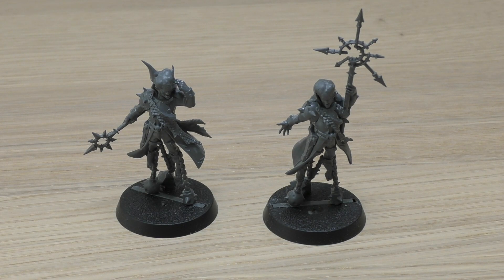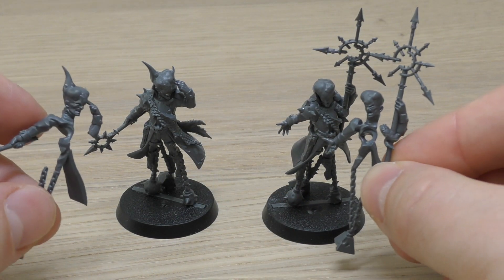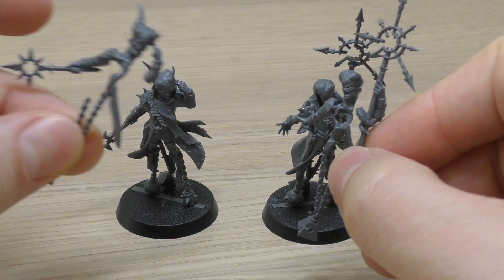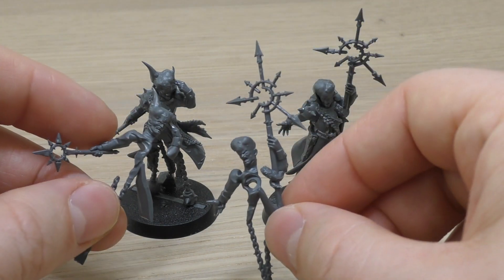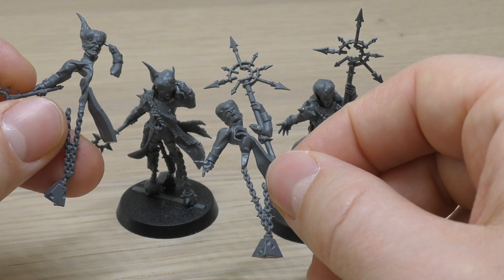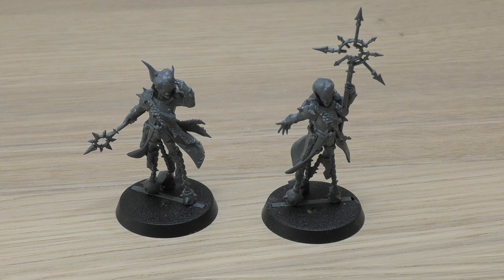Welcome to my review of the Blackstone Fortress Rogue Psykers. The only way to get these at the moment is through buying the Blackstone Fortress box set, which will cost you 95 pounds. You get two psykers, and they can look exactly the same — the sprue parts are identical. I wanted to have them different, but it makes no difference in rules. The spare parts will go in the bits box.